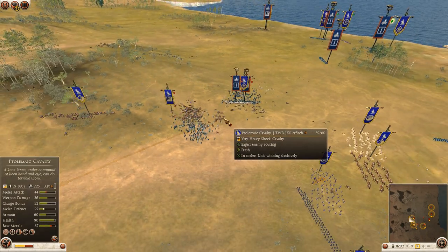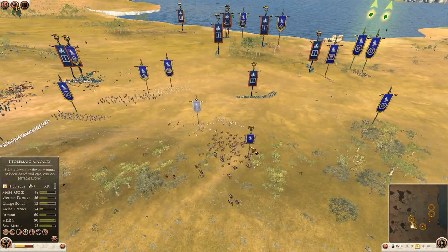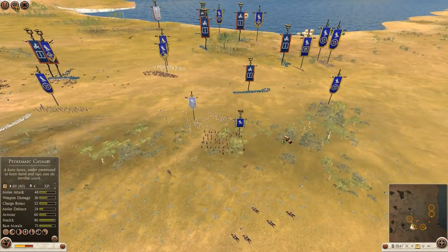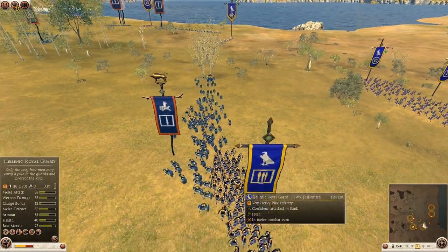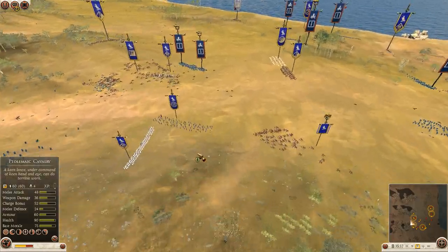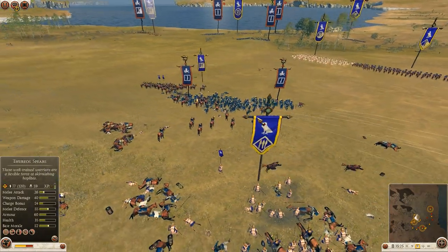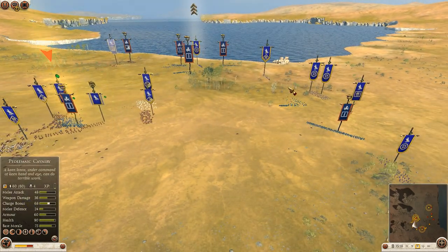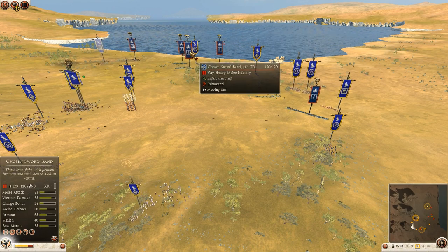Insta-routed those two spear bands — well, almost insta, but still. Shot cavalry being used to its full potential. I think this game is over, honestly. There's no way GD can catch Killerfish's skirmishers now. Killerfish could still make some sort of mistake — for example, look at these Hellenic Royal Guards, they're out of pike formation. That's huge. But is it going to matter in the long game? Some nice rear charges on the remaining units. I'm really liking how Killerfish is using this shotgun cavalry to its full potential. Insta-routed that unit.